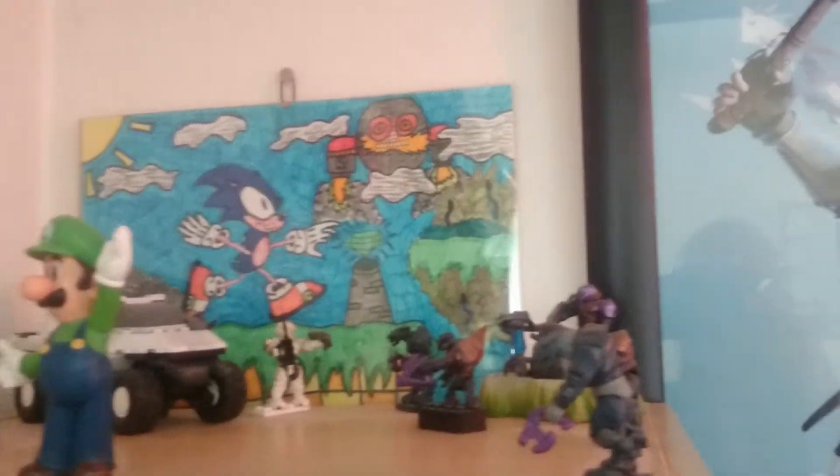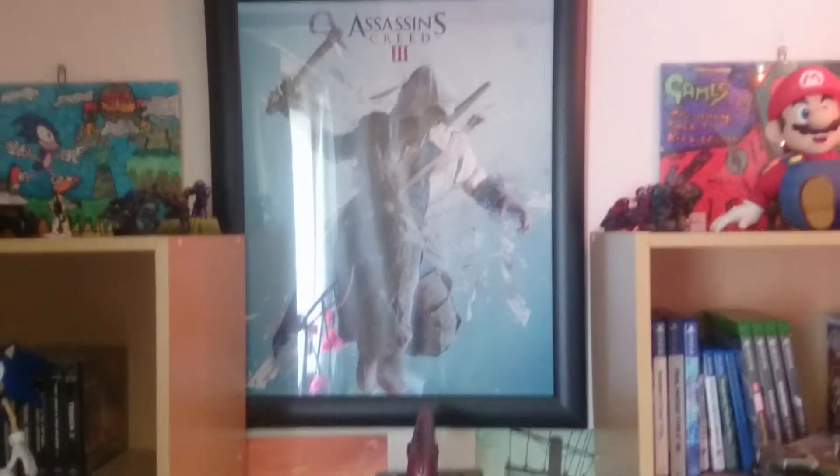Just moving down now, let's have a look over here. Still got all the Halo stuff. There's a Sonic picture which was drawn by a little lad. Little Sackboy, Angry Bird, Angry Bird. And again up there we've got Mario and some Halo figurines.